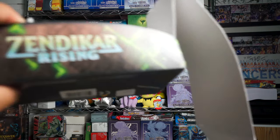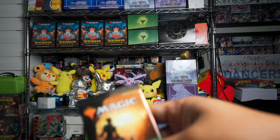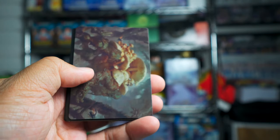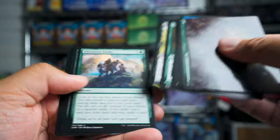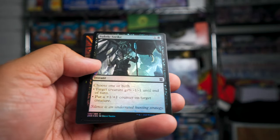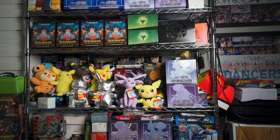I dropped a few packs on the floor. I'll open this pack and then pick up the rest — the box just keeled over, it was getting a bit too heavy. Oran-Reef Ooze and a common foil Subtle Strike. Looks like eight packs fell down.